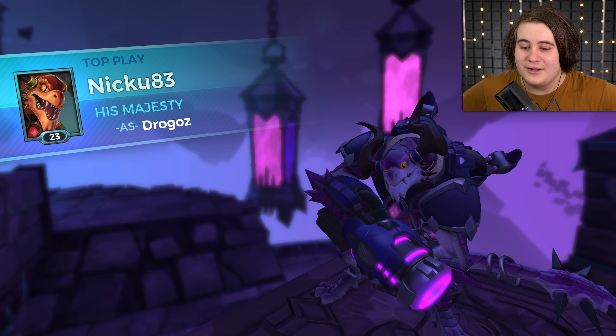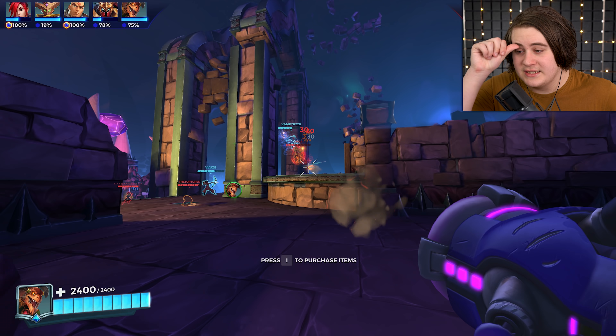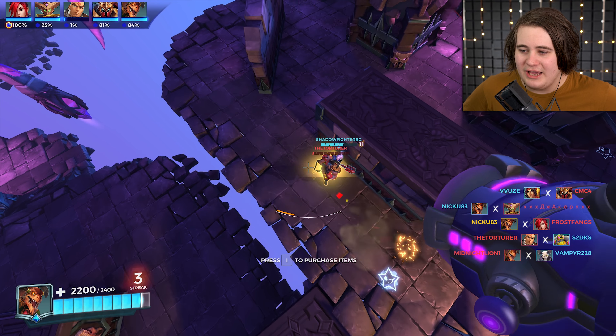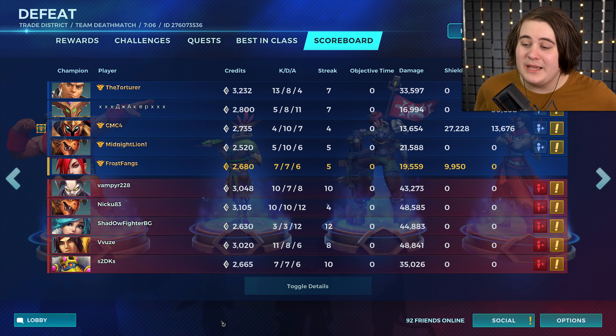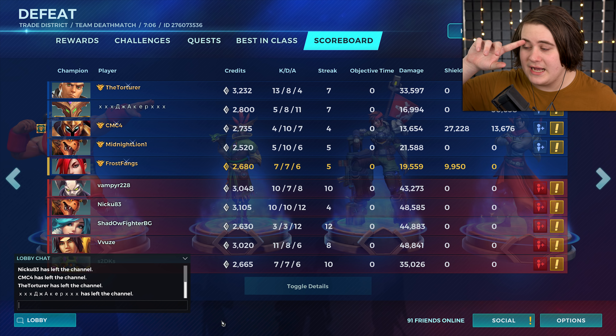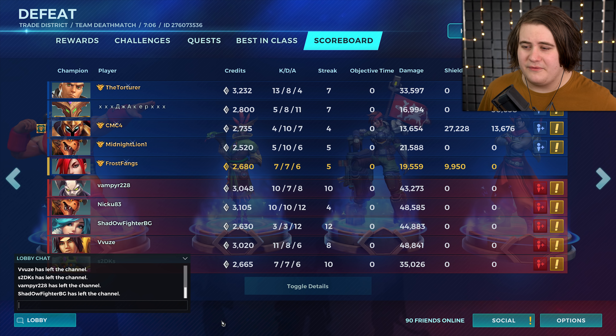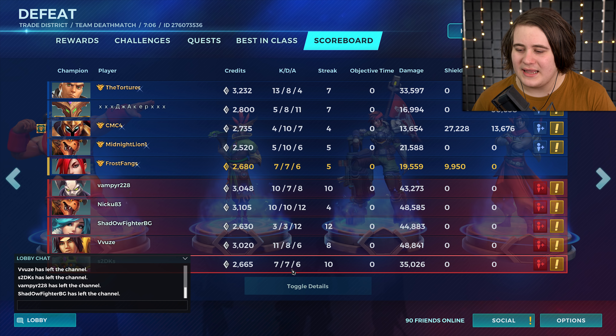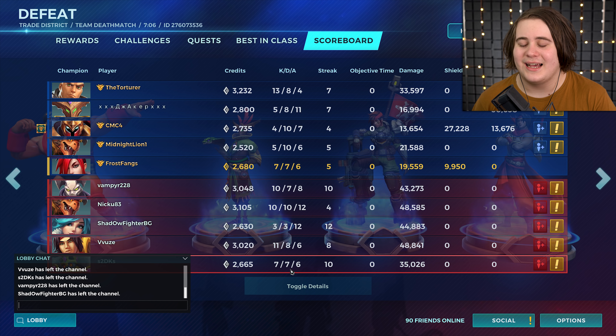Drago went ahead and got a top play. He hits our Khan, kills the Khan, sprays, kills me, gets basically a triple because we were all just lined up ready for it, then finishes off the Buck. I don't even care that I lost both my games today — that last one was really fun. We went seven to seven to six. I had 20k damage, which somehow is still above a Khan and above a Damber. Their Bomb King didn't do well because we managed to knock him off five times — he has seven deaths and five of those are us knocking him off.